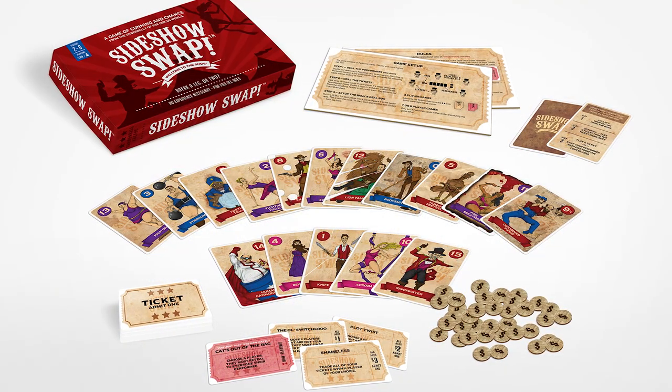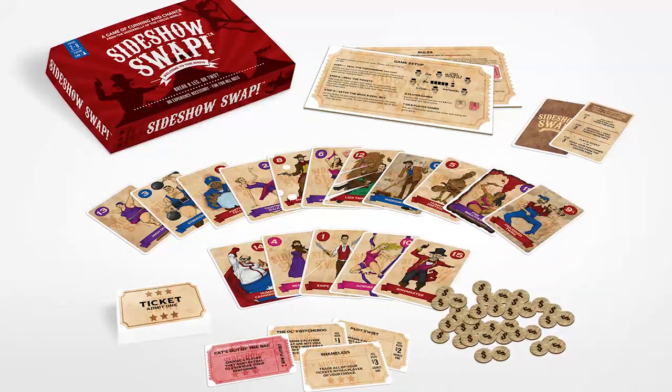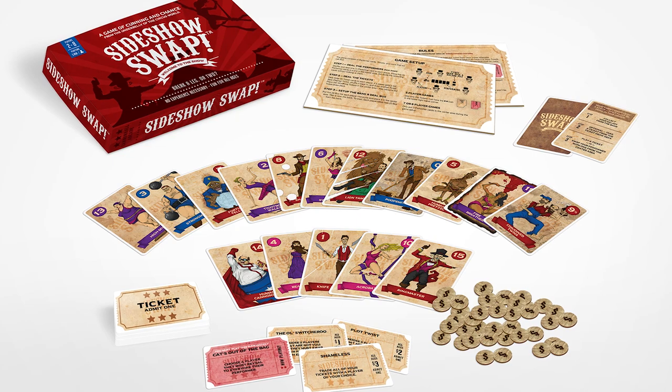Hey guys, welcome back to the Unfiltered Gamer board game review. Today's game up on the tabletop is Sideshow Swap by Cannonball Arcade. Sideshow Swap is for two to eight players, takes about 20 to 30 minutes to play, and it's for ages 10 and up.